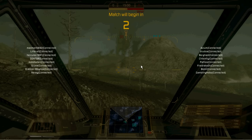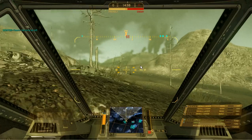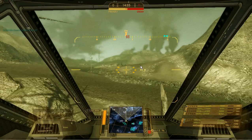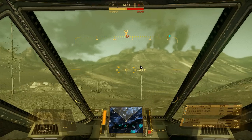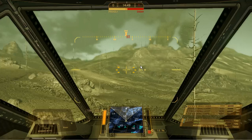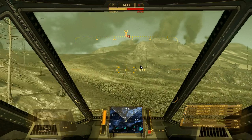These short-range missiles 4 will do tons of damage if I hit with them. Two good volleys — not just glancing hits — to the cockpit or center chassis will take out most light mechs. But the problem is it's very hard to hit with them.